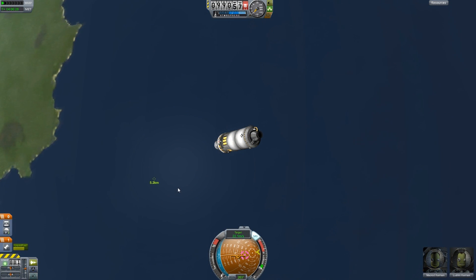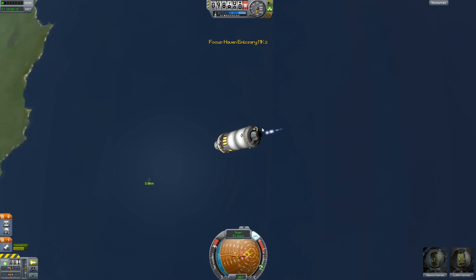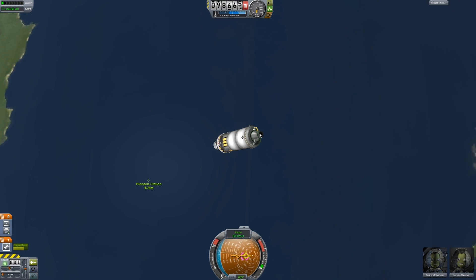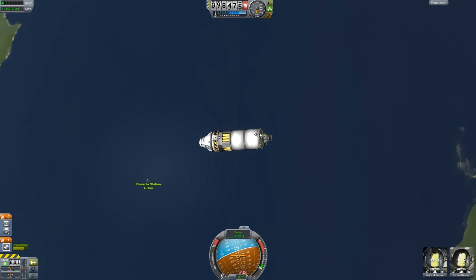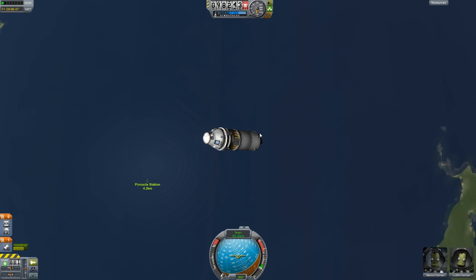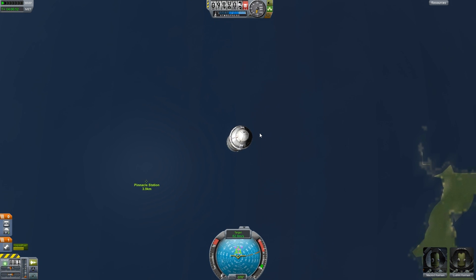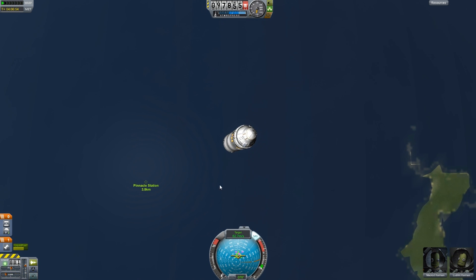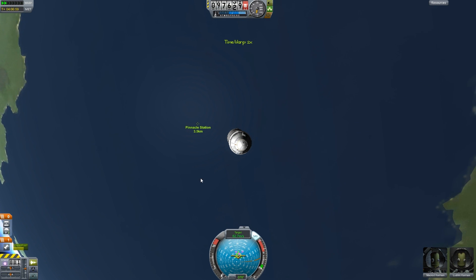And here we are, pretty close to the station. Start burning now. I'm actually looking forward to getting Jeb off this station because he's been there for a while — no one wants to be on a space station for 5 years. So now, instead of going home, he gets to go to another base away from home. A lot farther away from home this time. And we're approaching.